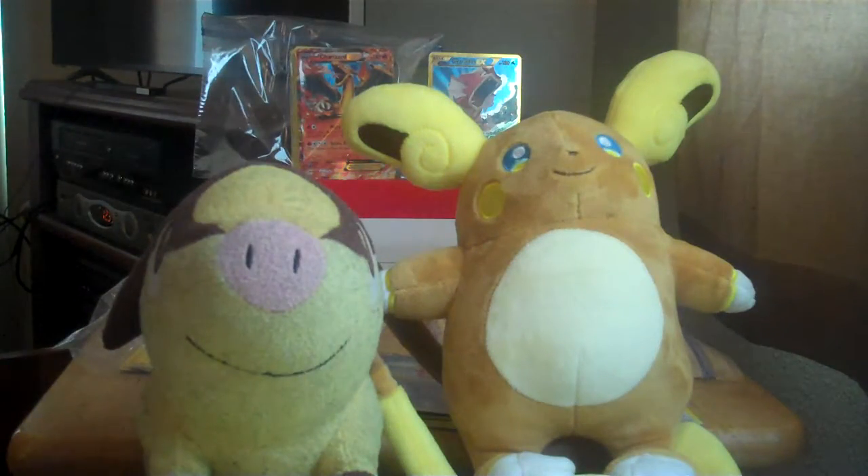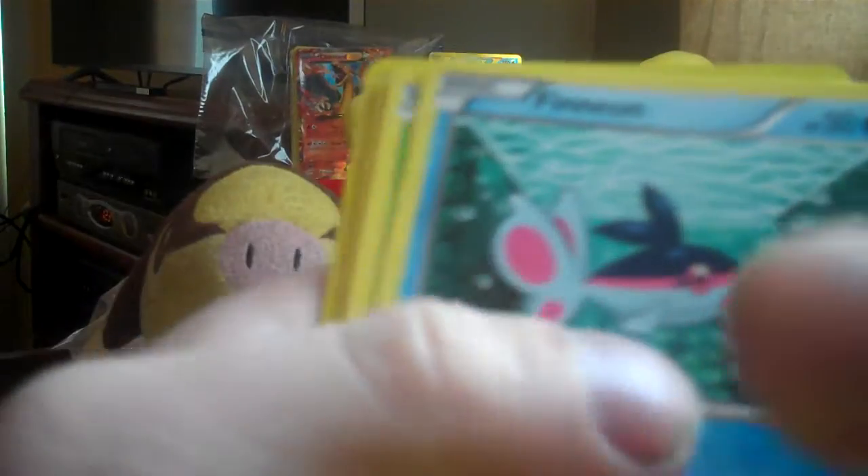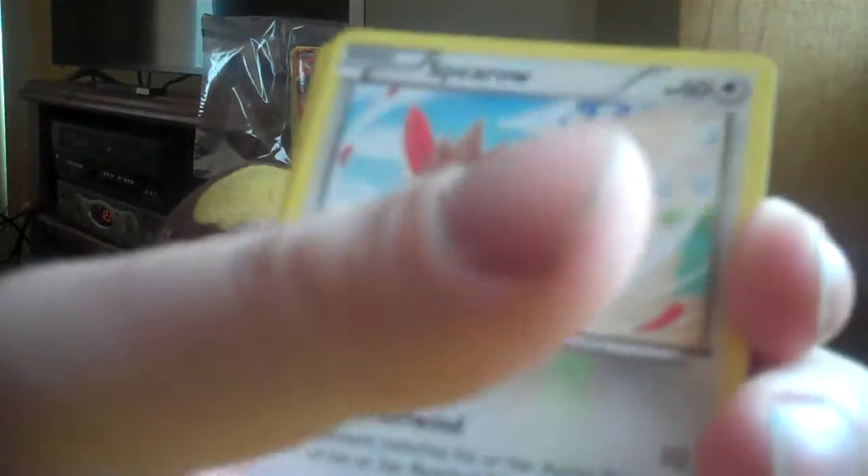That leaves the final pack: Phantom Forces. I didn't open many of these because I got a Darkrai in one of the first few I ever opened, so some of these might be new to me. The cards are: Kachuna, Lysandre's Trump Card, Furfrou, Vvinion, Vinonet, Mirko, Helioptile, Spearow. The reverse is a Blissey, and the rare is a Hydreigon — which looks like a Hollow.